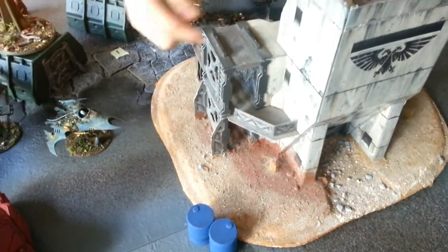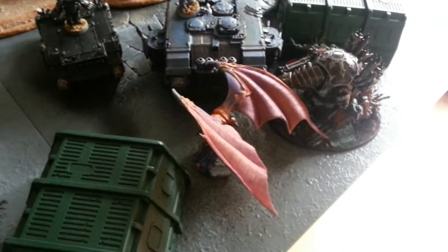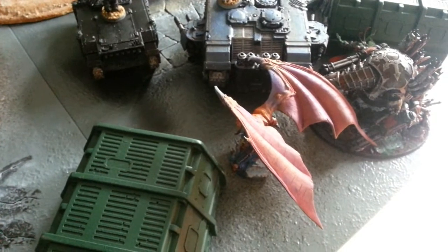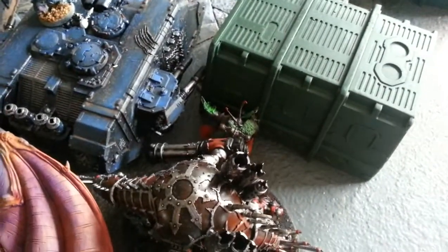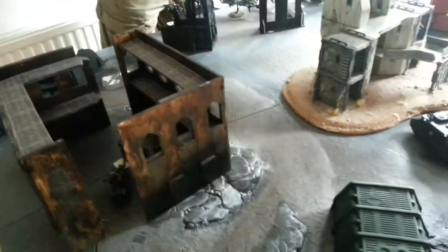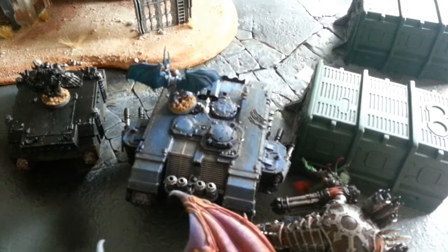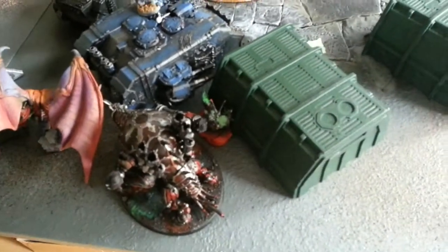Cover saves are 5+ if behind the structure and 6+ if just in the scrap. The Slaanesh Demon Prince rolled Fleshbane 4+ and a template weapon — the Lash of Despair — giving 2D6 shots. The Warlord trait for the Chaos Space Marine Sorcerer is Hatred, giving his unit the Hatred special rule. Deployment sees the Jet Bikes on an objective, the Rhino with the Chosen in a building, the Possessed inside the Land Raider, the Demon Prince hiding, and the Sorcerer outside the Land Raider to cast spells this turn, with Nurglings deployed over there.